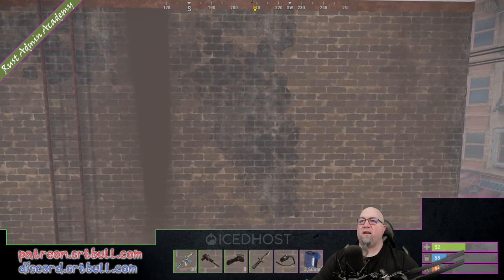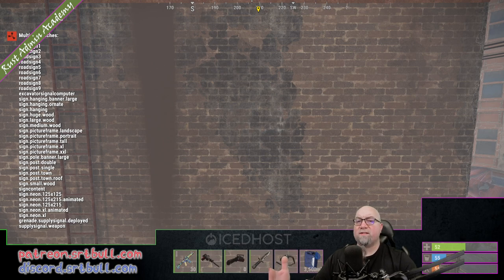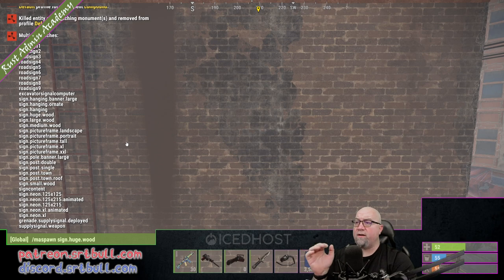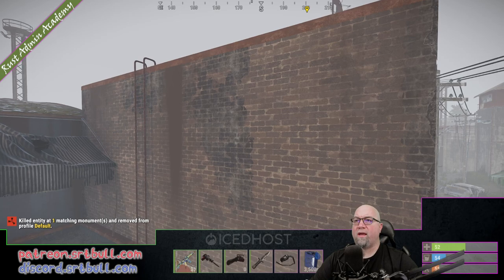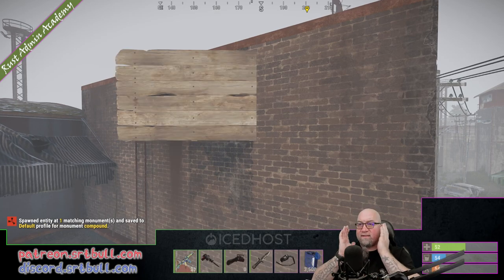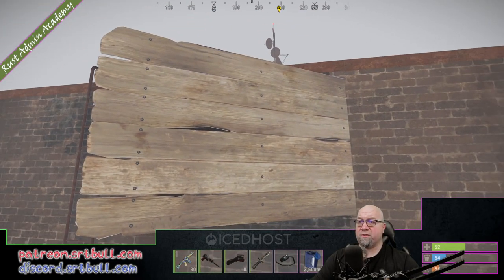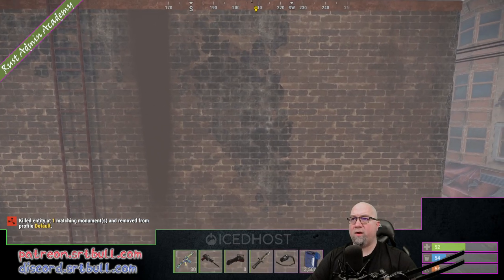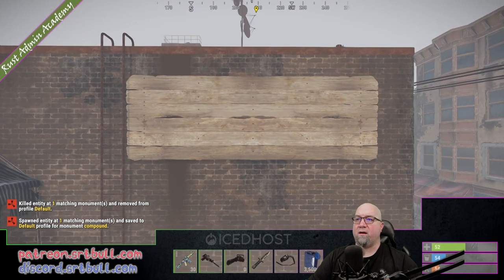Let's say we wanted to place a sign back here to put up our sponsor, and let's pretend we don't know what the sign is actually called. So let's do ma spawn sign and it's going to spit out all of the different sign entities within the game. Looking through that list we want to use the huge sign, so the command is slash ma spawn sign.huge.wood. And there we go, it placed it. If you're looking at a wall at an angle it's going to place that sign at that angle too, so you want to square yourself up to the wall. Let's do ma kill and square up to the wall, then replace that sign — and there it placed the sign correctly.